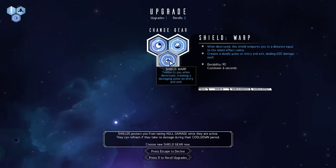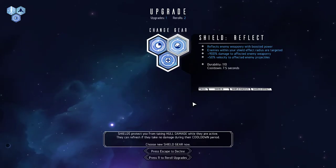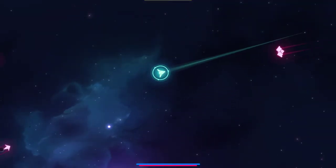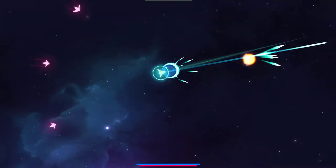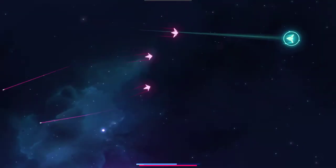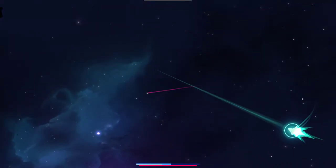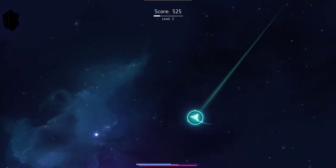Let's see what we can upgrade to here — temporal shield, reflect. We'll just do the reflective shield and see how that works for us. There we go — let's get back to the middle of the map if we can before the next wave comes in.